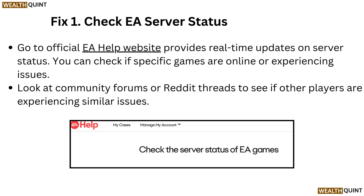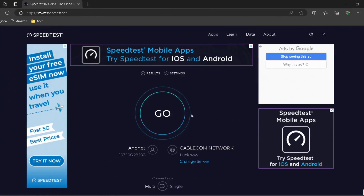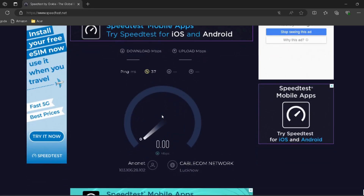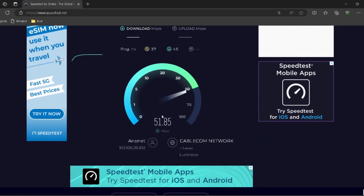Fix 2: Check your internet connection. Click on the Start button and type 'Settings', then go to Network and Internet. The status of your network connection will appear at the top. Look for any messages indicating connectivity issues. Use a speed test — for example, speedtest.net — to ensure your internet is stable. I have provided the link in the description.